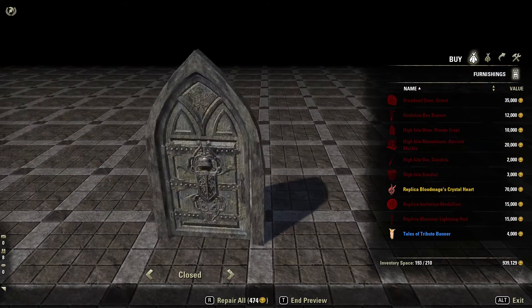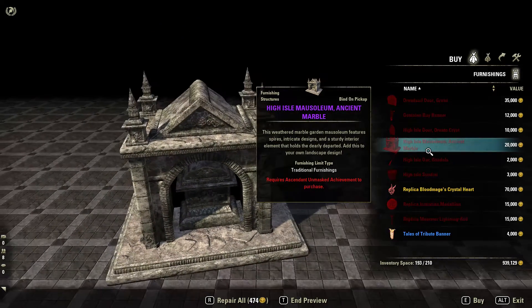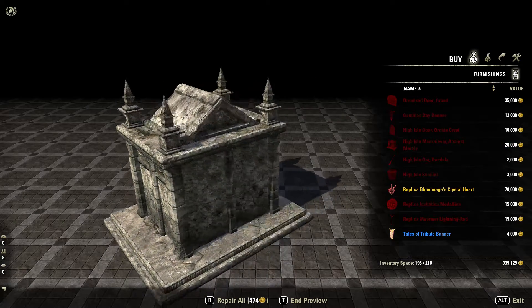It's pretty nice — might be worth the effort. The next one is a Mausoleum. You need the Ascendant Unmasked Achievement if you want to purchase that one, which is the fifth quest in the zone questline.